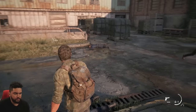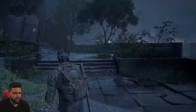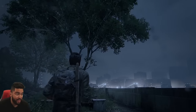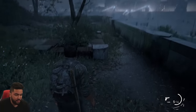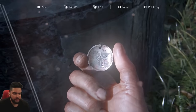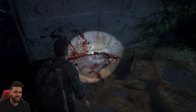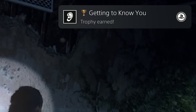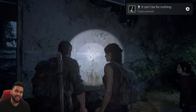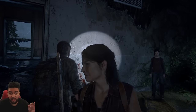Now it's time to clean up a few collectibles. This has to be the conversation I missed — I see the pendant easily now. Just shoot it down, pick it up, and we may get a trophy too. Look for the Light. This should give us our last conversation and our last trophy — Getting to Know You. It can't be for nothing. This game is fantastic. Whether it should have been $70 or not is another debate.